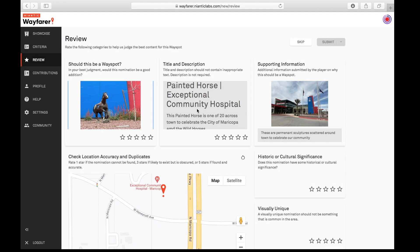I moved on to the title and description, and it said it was a painted horse at a community hospital. You have to be very careful around hospitals, so I wanted to look at the overview shot.